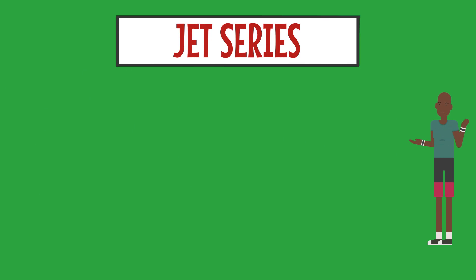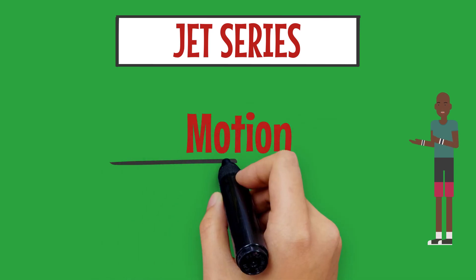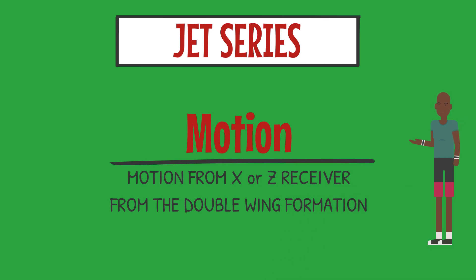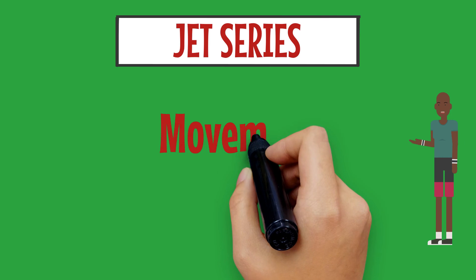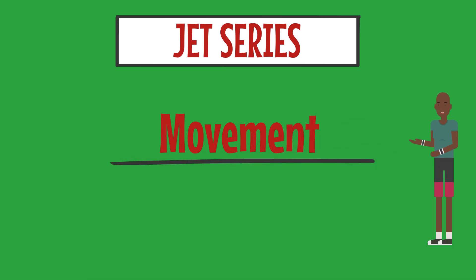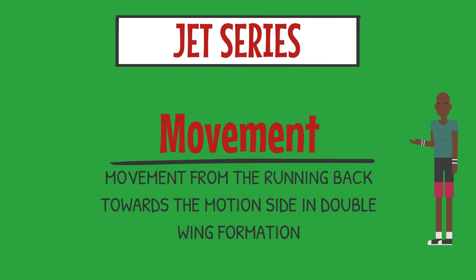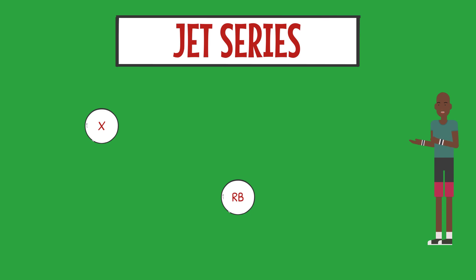There are a few key movements that need to be done on each and every play to make the Jet series all work. We need to have motion on every play. This will come from either the X or Z receiver when in Double Wing formation. Motion can also come from the W and Y receivers in other formations but will be discussed later on. We also need to have movement from the running back. On run play calls, the running back will be diving or running towards the side where the motion came from. During X play calls, the running back will run towards the X or left side. During Z play calls, the running back will run towards the Z or right side of the formation.